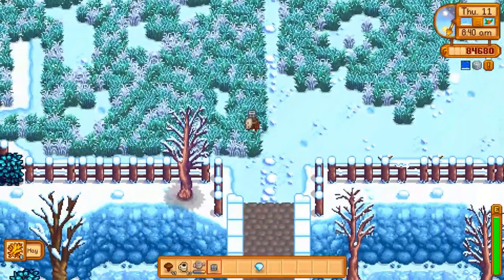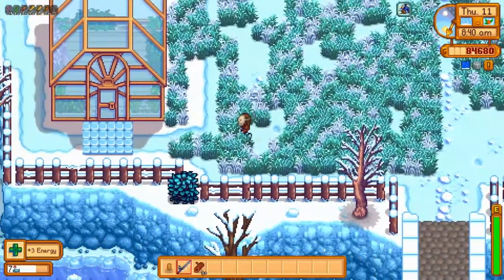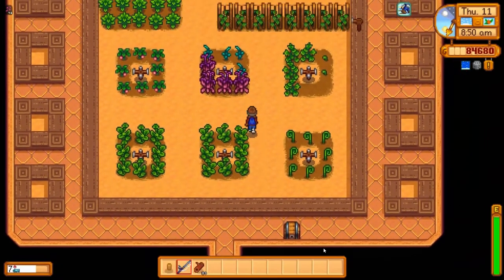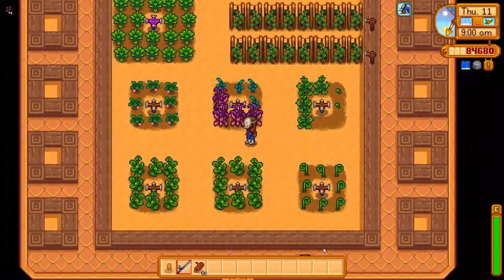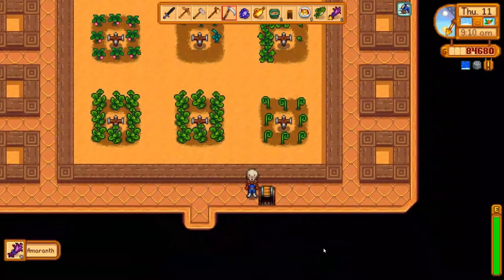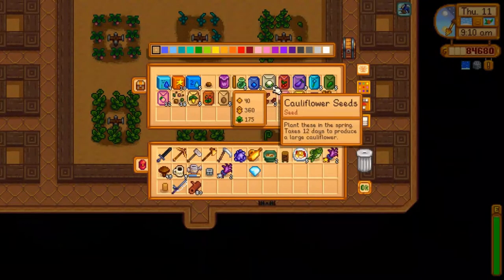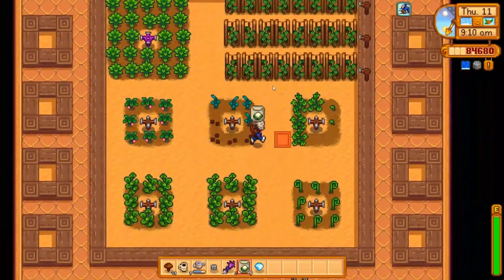I'll cut some grass along the way and might as well get a speed boost. I haven't checked in on my greenhouse in a while — I should check that. It could be all chaos in here. My hops is doing good. Oh, my amaranth is ready! What am I going to plant here instead though? We can plant some cauliflowers — you know it's just all chaos in here anyway.